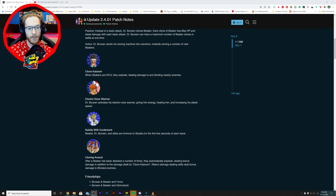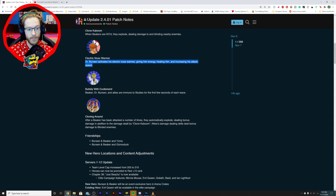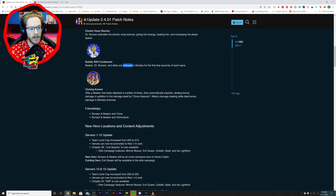Electric Nose Warmer: Dr. Bunsen activates the electric nose warmer, giving him energy, healing him, and increasing his tank speed. That basically does everything, which is pretty ridiculous when you think about it. Bubbly Excitement: Beaker and Dr. Bunsen's eyes are immune to studies — not amazing, but still a pretty good skill.